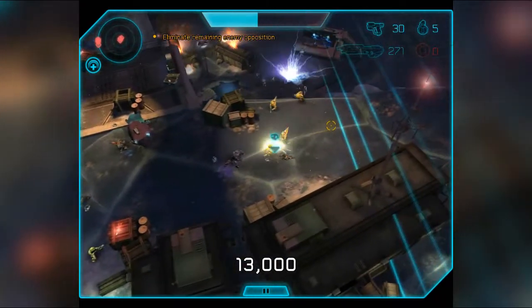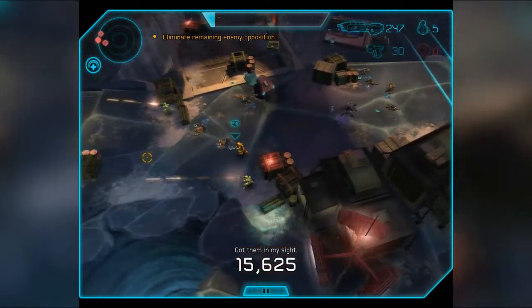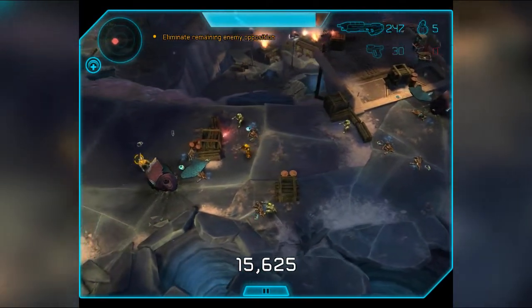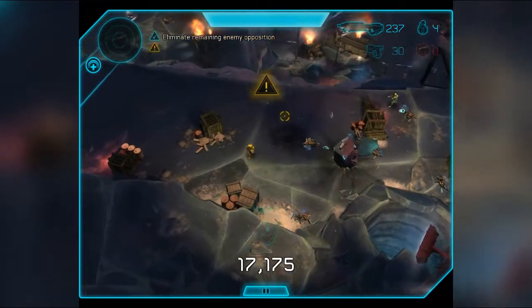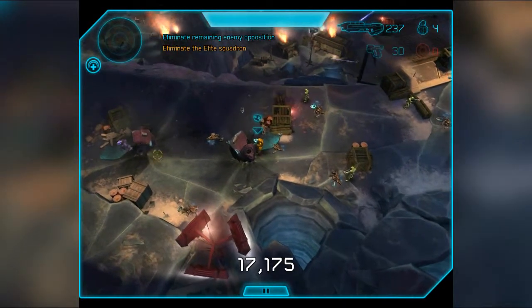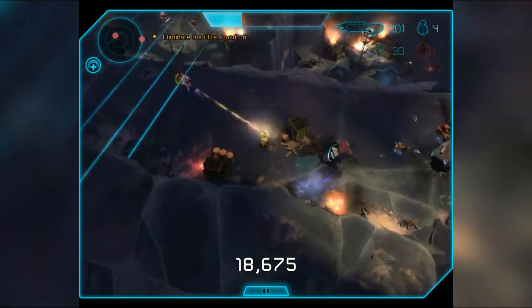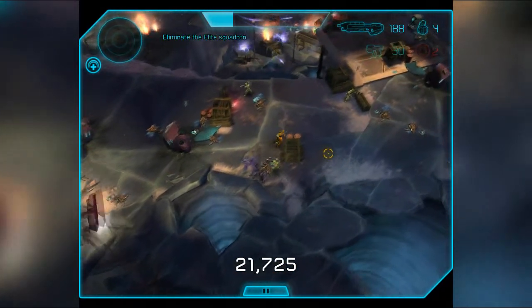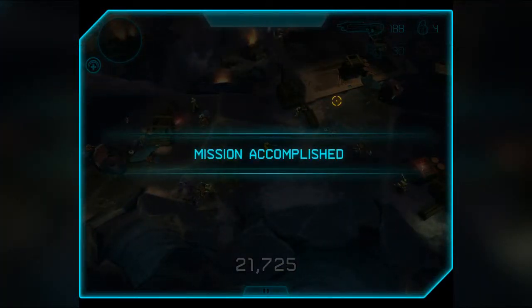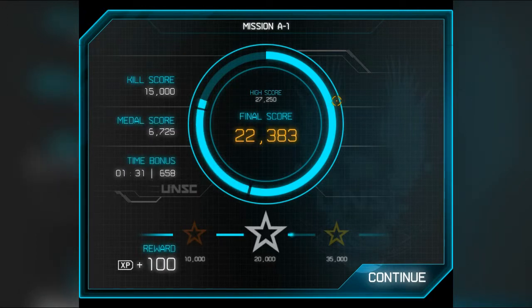Space bar is to melee — I just meleeed that grunt there. To throw a grenade, demonstrated now with right mouse button — I throw a grenade here and there we go, it kills that grunt. You get the basics of it — point and shoot. Get out of the blast radius. I love this game so much just because it keeps the Halo feel — the original Halo feel. It feels like Halo but it's top-down, something different, but it still feels like Halo. They did really well creating this game — it's so much fun and I will enjoy playing it for you guys.